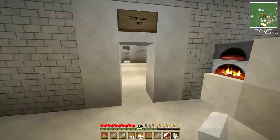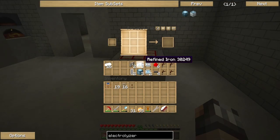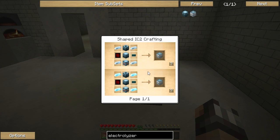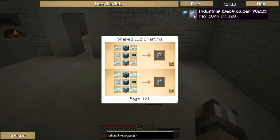Sweet, that looks much better — OCD was kicking in! Our goal today is to make an industrial electrolyzer to separate titanium out of bauxite dust. In the project table we've got everything we need. The recipe looks complicated but it's not too bad — we need to make three basic machines using some refined iron and a couple of advanced circuits. Let's build the magnetizer first: it just needs iron fences, a machine block, and redstone along the sides. Machine block, iron fences, redstone — bam, magnetizer done.